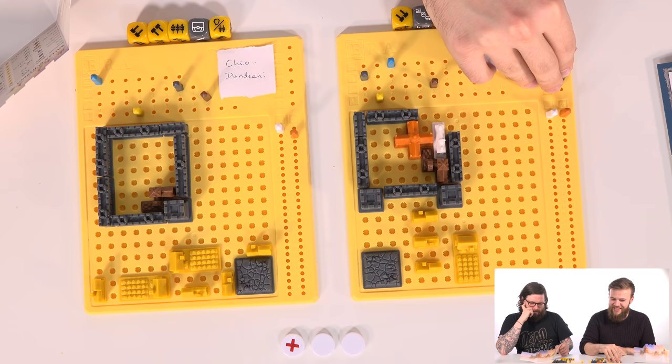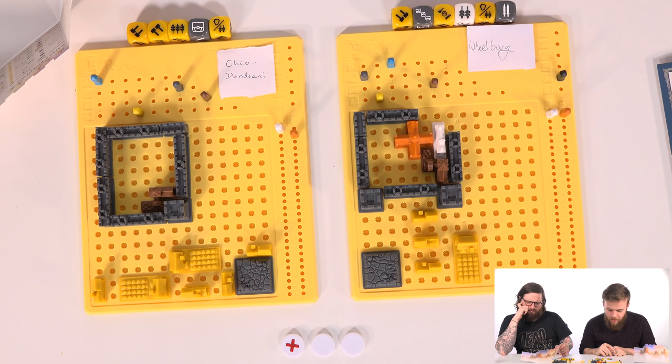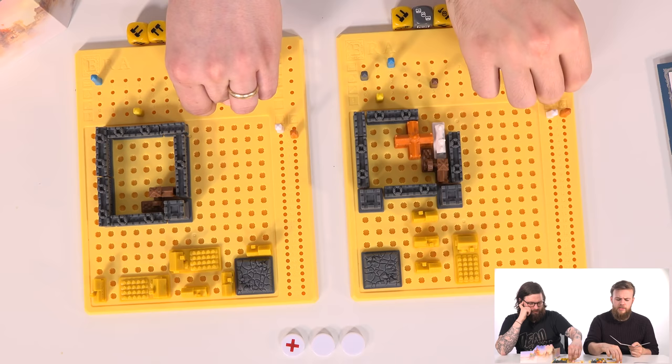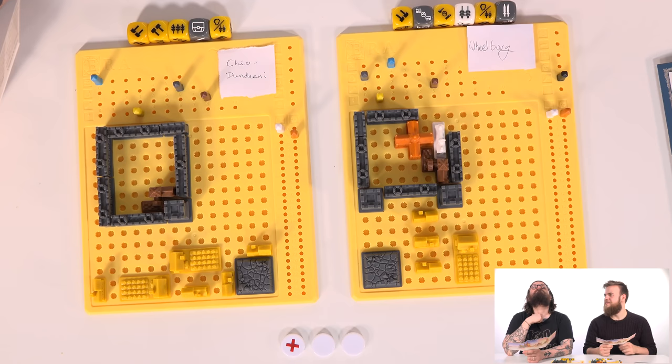I'm aware of that. So now I want to build - I can build three things. I've got more trade goods now. Is there an order in which this goes? Because I want to build a hospital. Technically you start with the first player. You can usually ignore it until it starts becoming an issue.